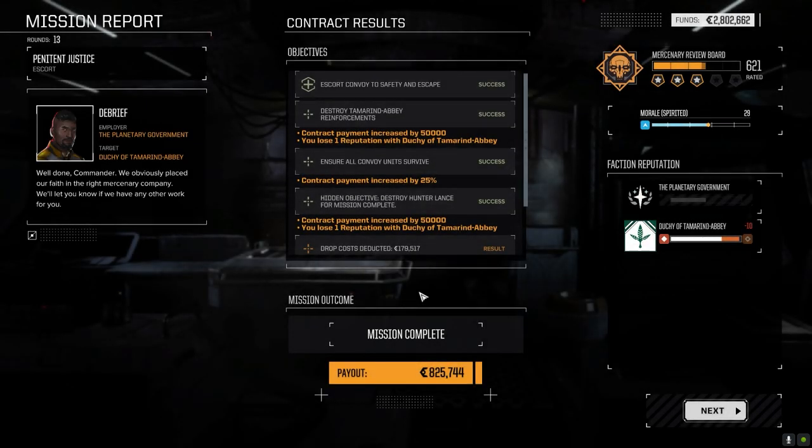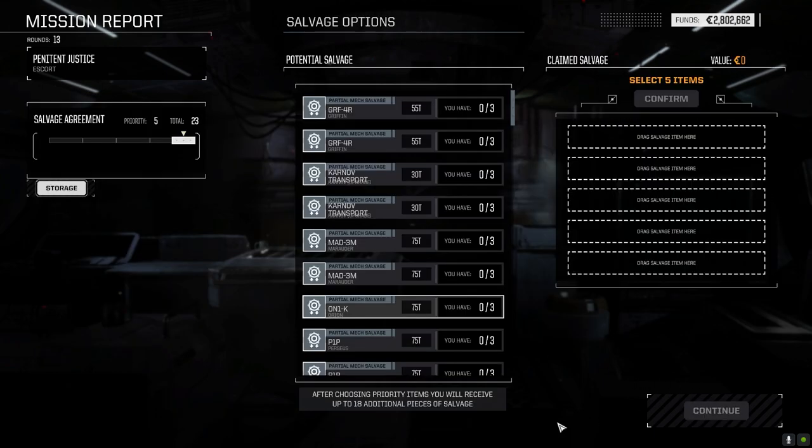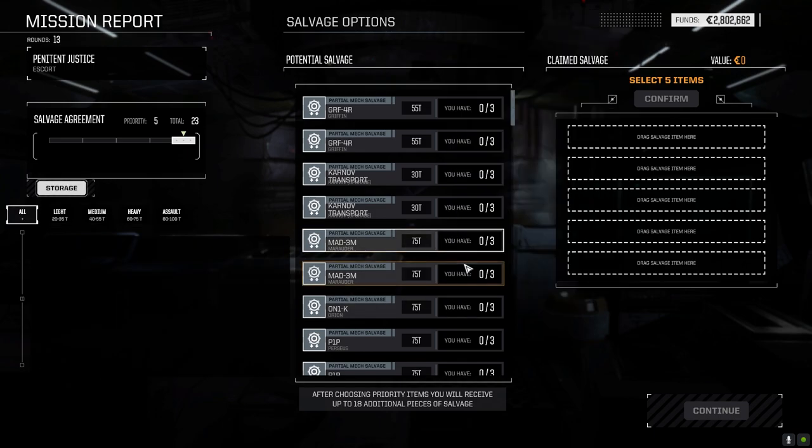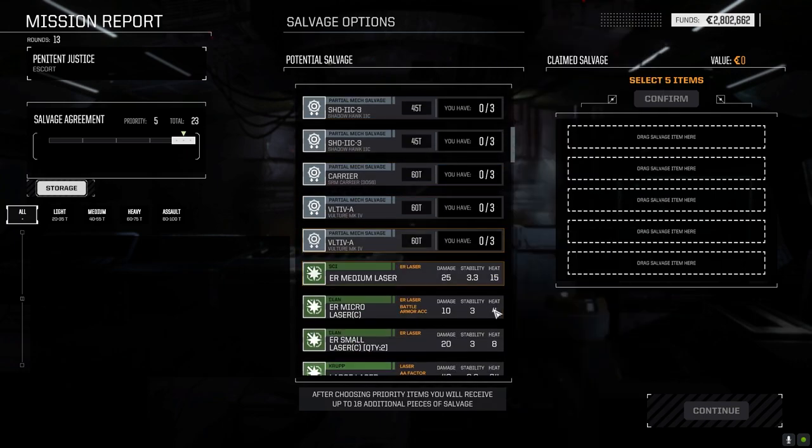Mission successful. I was fully expecting four lances — two at the beginning guarding the base and one in each of the next two locations. It ended up like it did, but whatever. We took almost no damage, even kills pretty much across the board. Now what do we want? We don't really need Marauder parts or Orion Perseus parts — let's just go with gear.